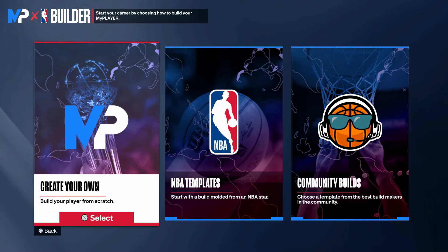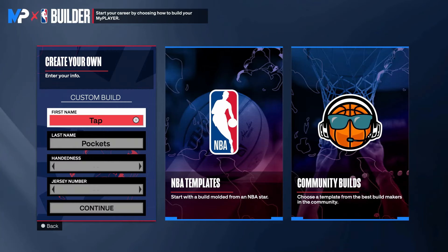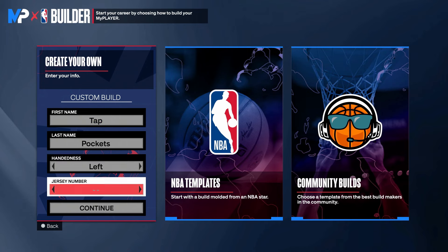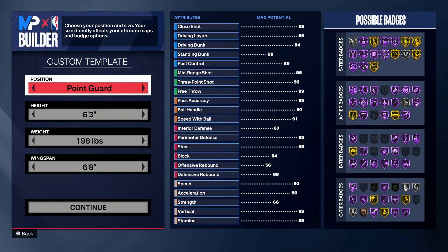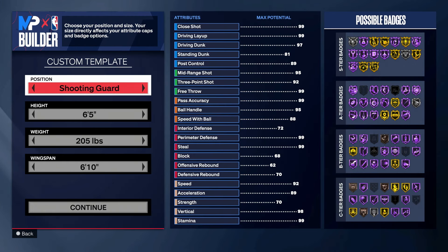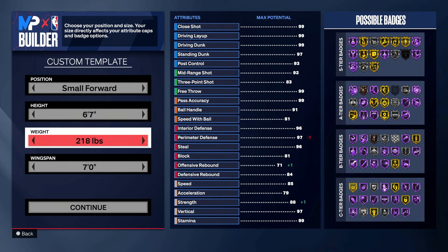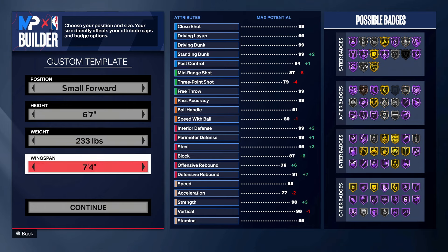I'm going to go straight to create a player. All of this really doesn't matter, it's all your preference. I like left-handed and the number doesn't matter. First off, you want to make your player a small forward — I think that's going to get you the most attribute points. For this build, I went 6'7 height with 233 weight and maximum wingspan. As a lockdown, you always want to be max wingspan.